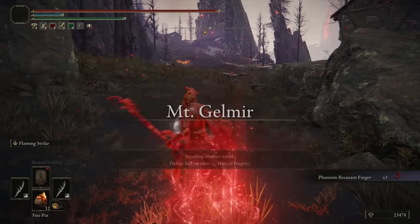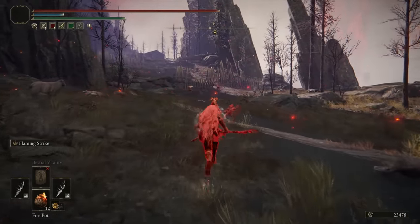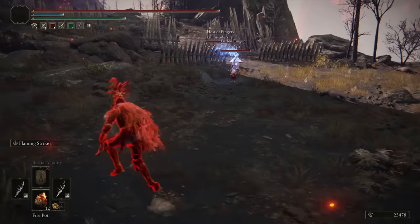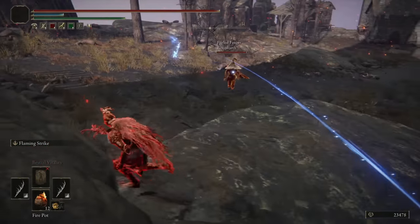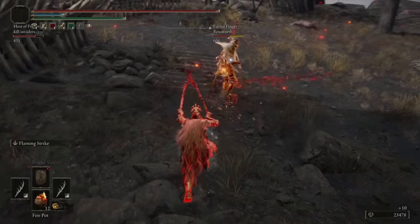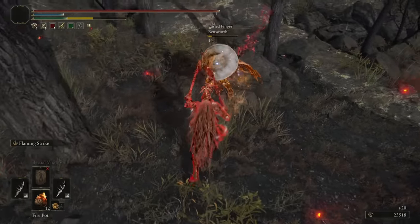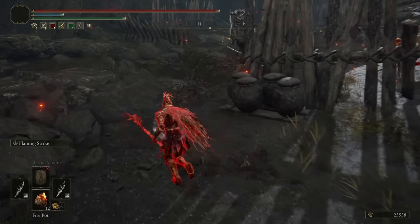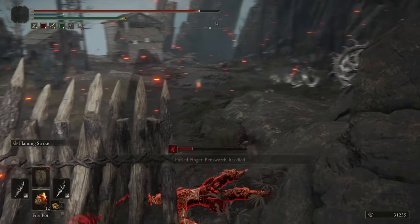Now we're on Kill Invaders — they're Taunter's Tongued. There's a fellow red invader. It's Bensworth. The wizard didn't like close range. I like that they're using the Taunter's Tongue — very cool. I wanted to test out something with my choice of Ash of War. The PvE enemy really wants me — I wish I could help him kill it.